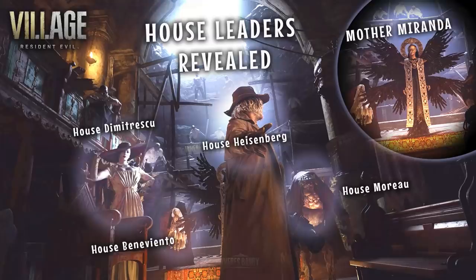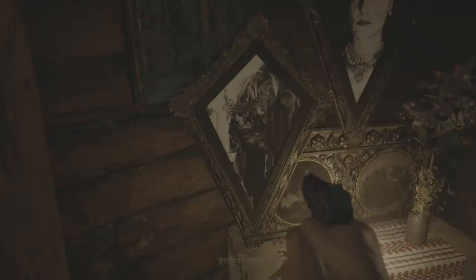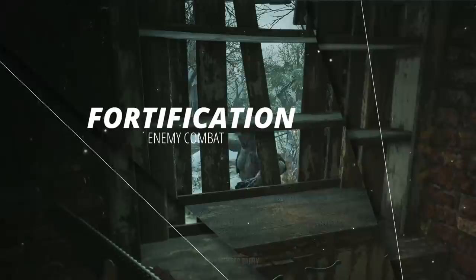New screenshots showed us a cool shot of the four heads of the houses in Resident Evil Village. In the shrine room, we get a closer look at all four of them again, including the Moreau and Benveneto house leaders, which we haven't really seen much of yet.